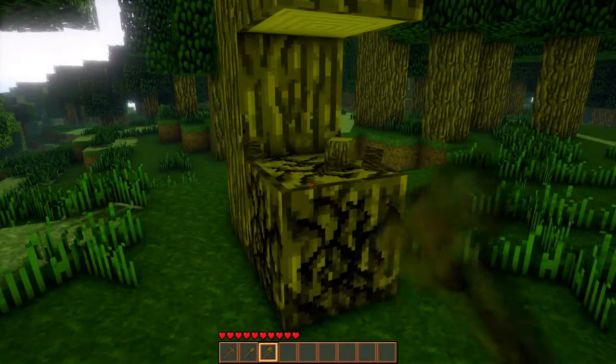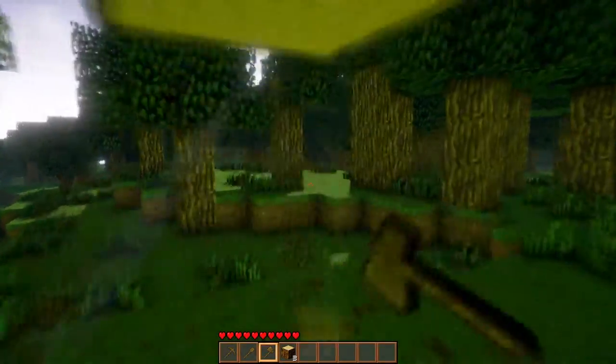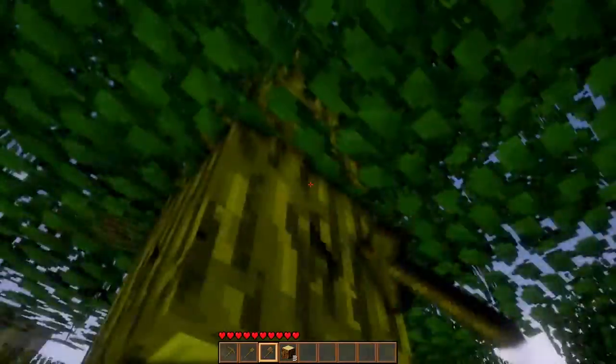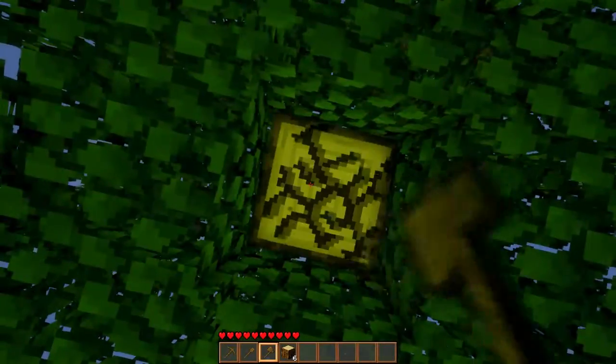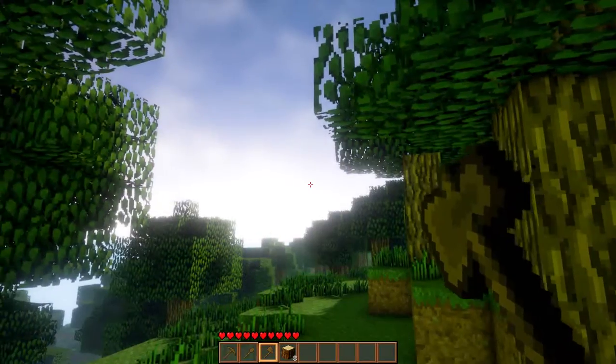We can chop a tree down. It doesn't have physics though — still like Minecraft. Trees don't fall over, but it's still pretty cool. Chopping trees down. There's no inventory either.